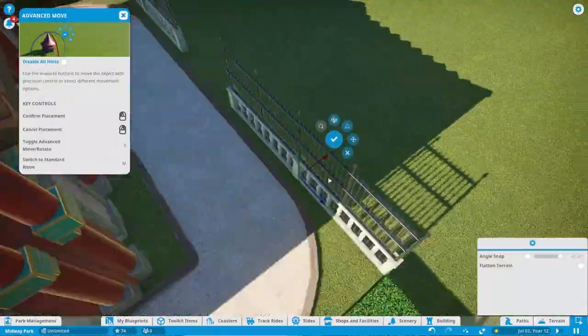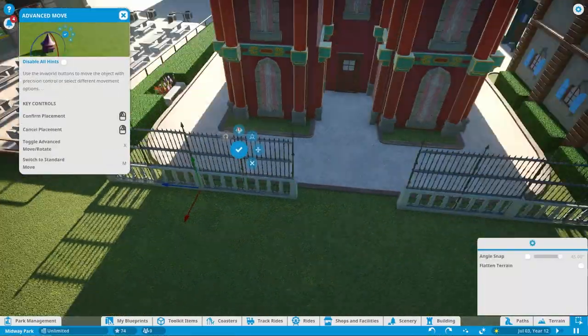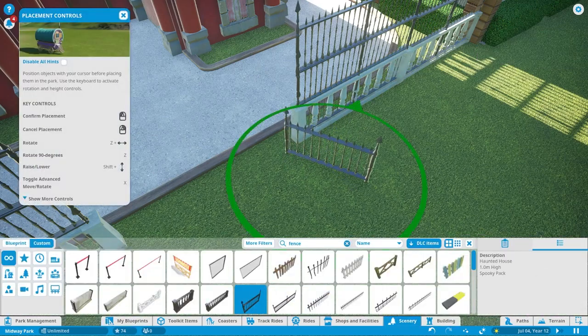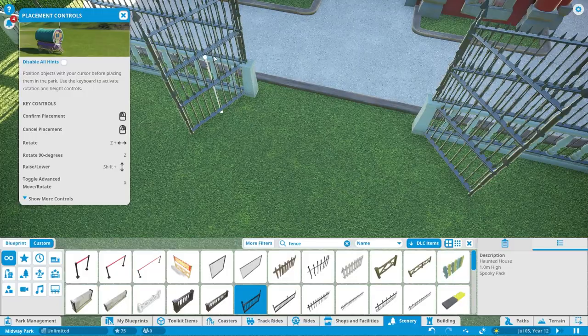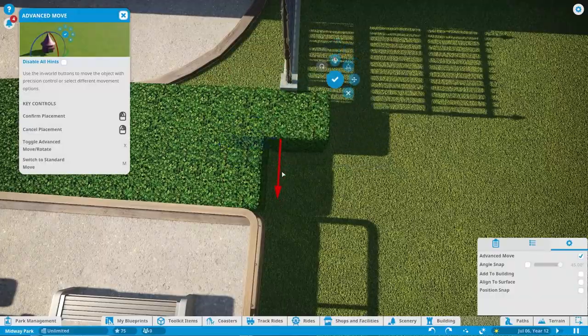I ended up not settling on that fence. I did a decent job but it wasn't great, so I ended up getting a major don't-die fence in the Steam Workshop creator's toolkit, which I started getting stuff for in this video. Because as cool as the in-game vanilla scenery is, it kind of limits what you can do in the game.